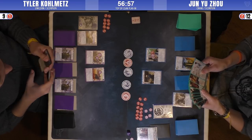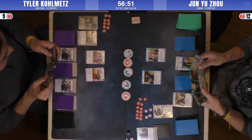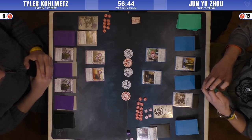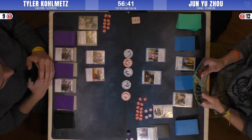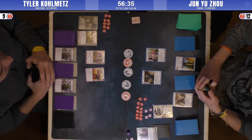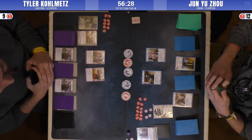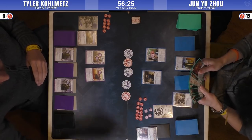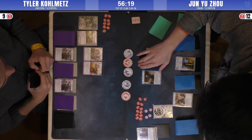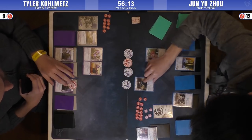Looking through Jun's deck, it's actually really similar to what Ronnie's playing — it's a Scorpion splash with a lot of the same cards. One of the cards that was lambasted on the Crane side when the game first came out was Cautious Scout, but we saw yesterday Ronnie put it to really good use — it's basically a Pathfinder Blade on a stick, and it's great not to have to go to Crab to get that ability.